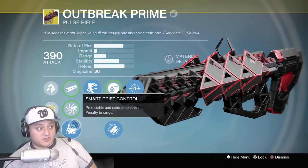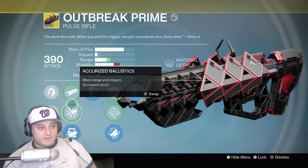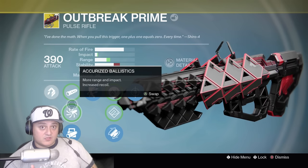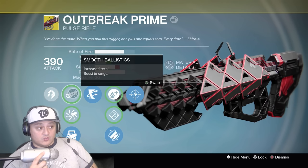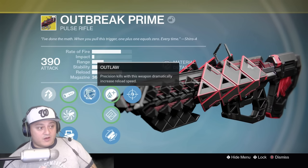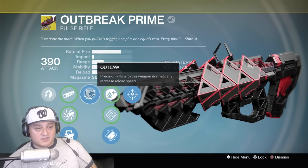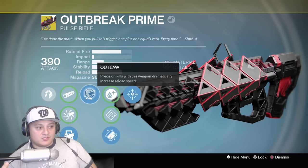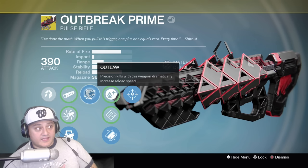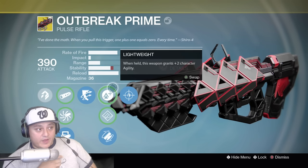For barrels we've got Smooth Ballistics, Accurate Ballistics, and Smart Drift Control. I chose Smart Drift Control because the increased impact and range really doesn't make a difference — it's going to be a three-burst weapon regardless — so what you want is to consistently land those three bursts. Outlaw is a great perk especially since the weapon doesn't have a super large magazine. It has 36 rounds, decent sized, but Outlaw lets you quickly reload and engage the next target.